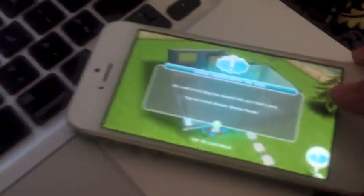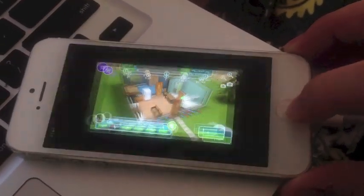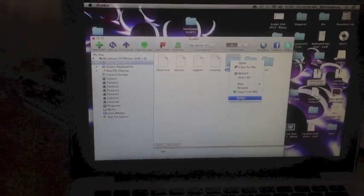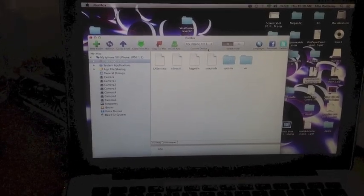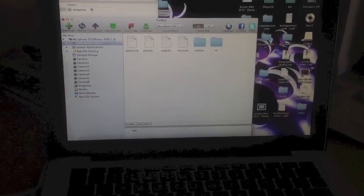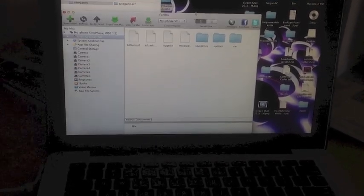Go back to your device and just have your person there. You want to hit the home button and delete from multitask. Now go back to your computer. We are going to delete this Save Games folder from iFunBox — right click, delete. Then we are going to go to the Save Games folder that we downloaded just moments ago, click on it, and drag it in here. You can also copy and paste. And that is it.